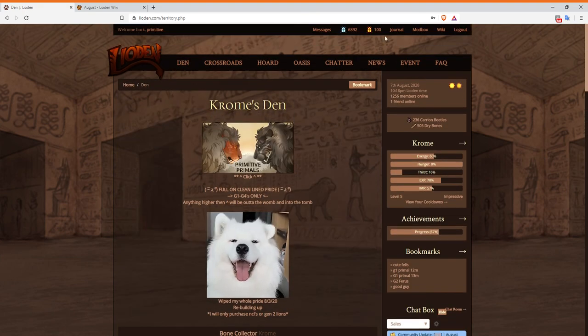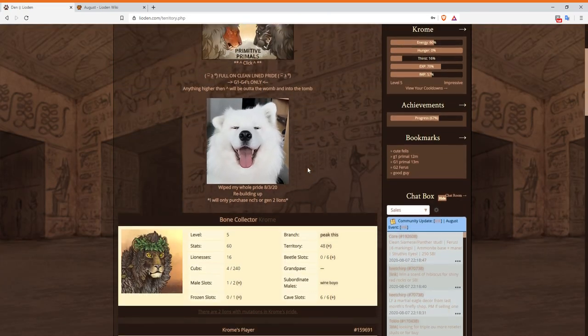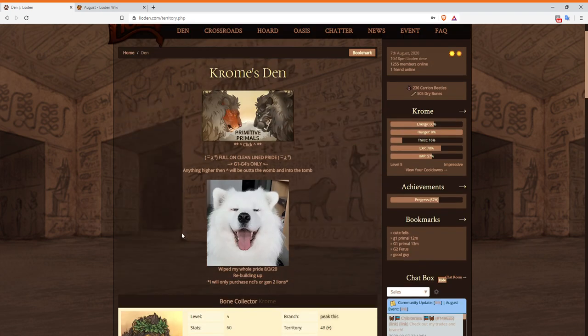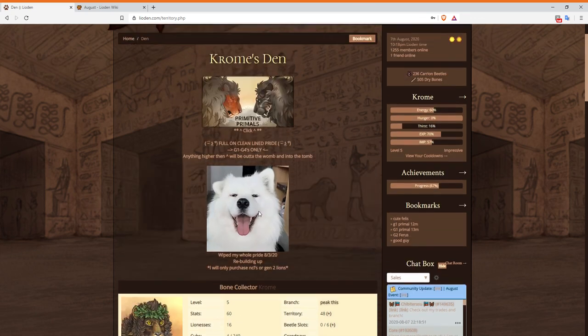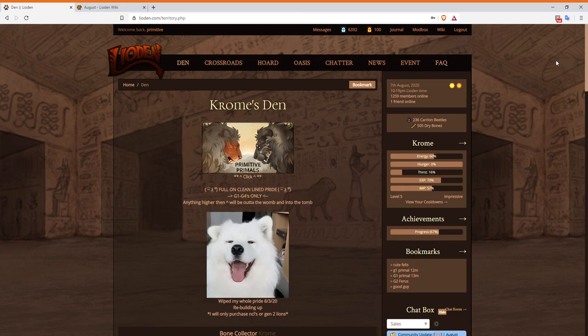If you're curious how I made all the money I have on Lioden, it's from hybrids during the February event. When February gets closer, if people want it, I'll make a tutorial — I end up writing one anyway for my clan every month about how not to get scammed and how to make money during February. The February event is very important: it's where people usually make a lot of money, make no money, or get really cool lions. I'll make the video if you want — let me know!